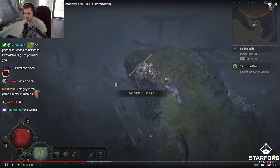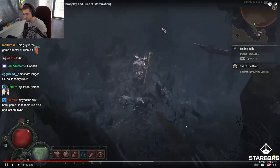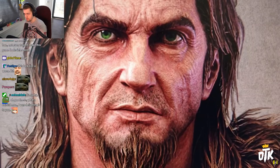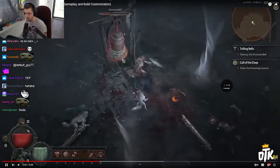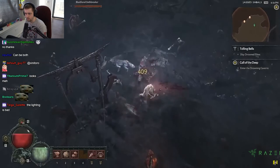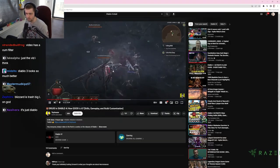You can only start choosing summoning skills at level 12, which is different from previous Diablo games. Druids also have four great animal spirits: Snake, Eagle, Wolf, and Deer — and depending on which spirit you choose, it will empower you in a different way.